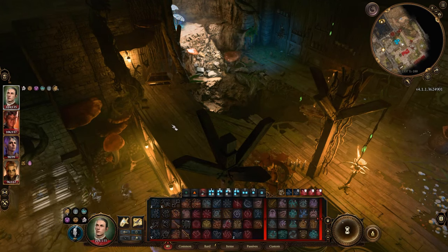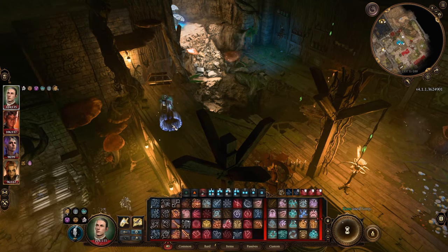All you have to do is throw the Hag's Bane at Auntie Ethel after engaging her in the tavern's basement.